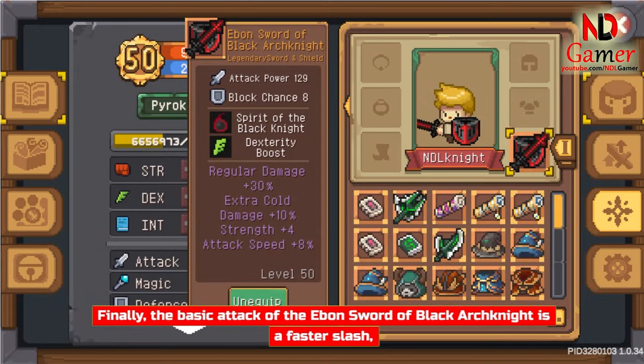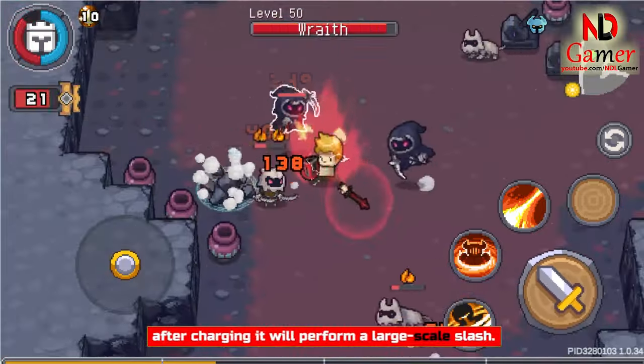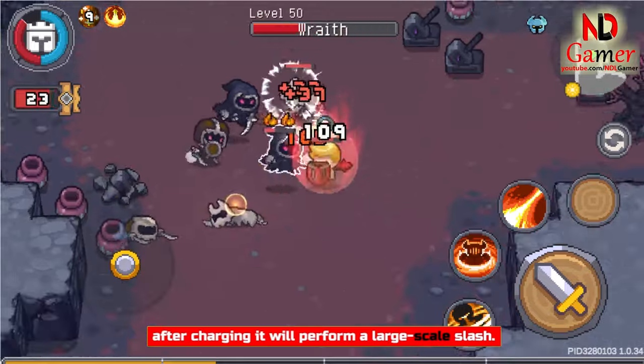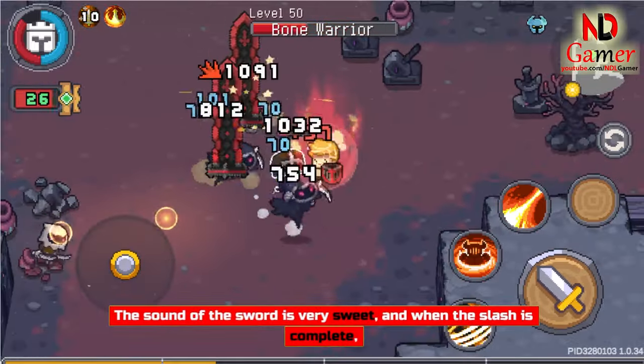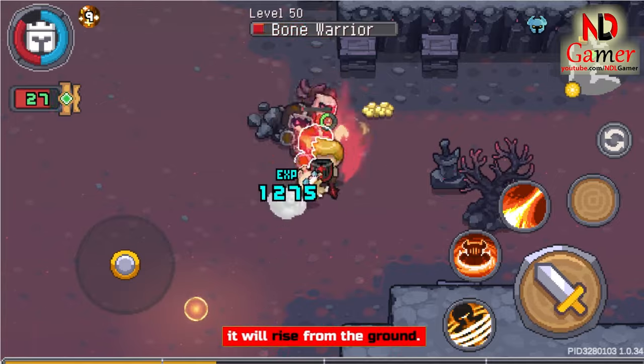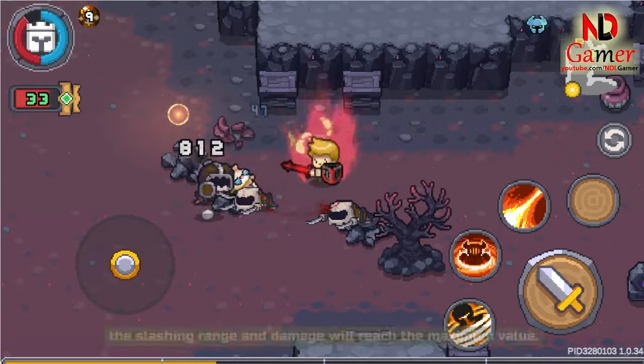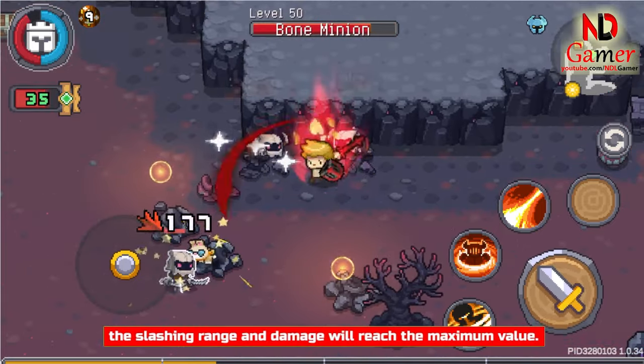Finally, the basic attack of the Aben Sword of Black Arch Knight is a faster slash. After charging, it will perform a large-scale slash. When the slash is complete, a black sword will rise from the ground. When it attacks the enemy with full power, the slashing range and damage will reach the maximum value.